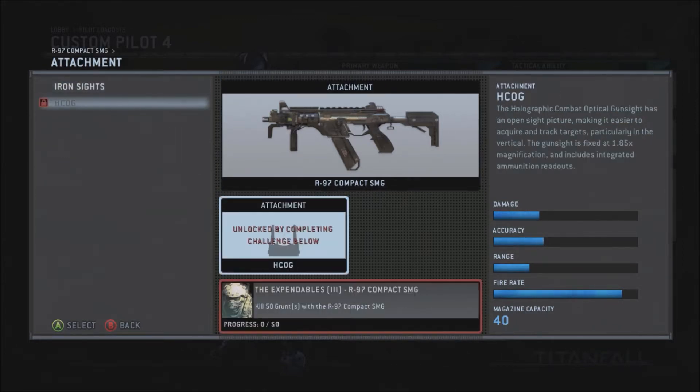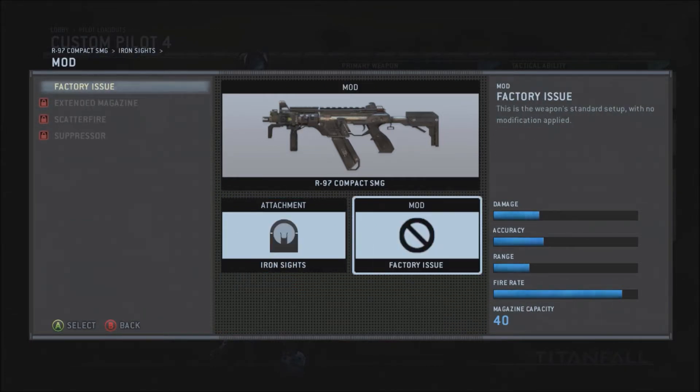There are two different iron sights. One thing I like about Titanfall, especially for weapons, is they keep it simplified. Other first-person shooters sometimes go a little crazy. Respawn Entertainment and EA realize you can't just pimp out your gun like it's nothing — you gotta keep it fair.